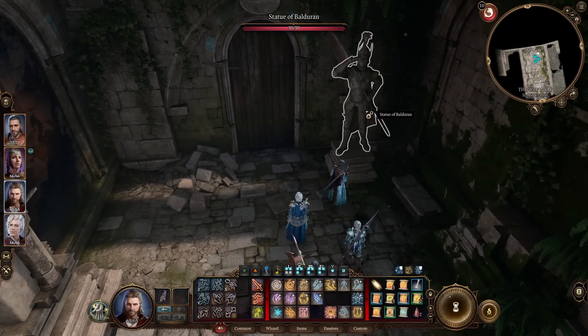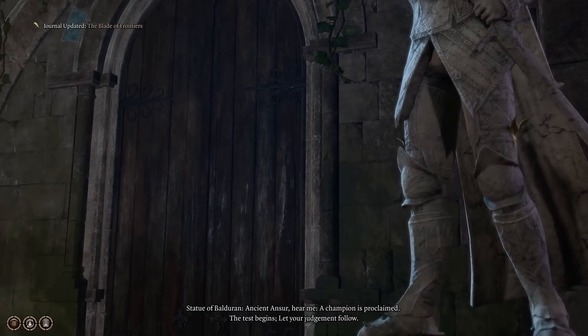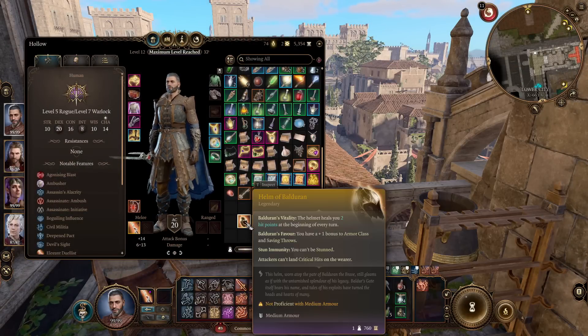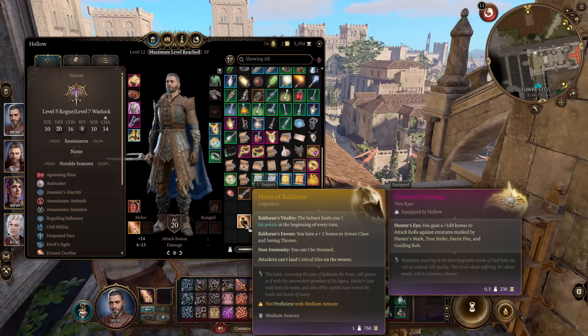Moving on — how about a secret beneath the city that's tied to the very origins of Baldur's Gate? This hidden location is the Wormway, and it rewards not one but two incredible legendaries you will not want to miss. There is a legendary greatsword, which is a two-hand weapon, and there is a legendary helm, which is medium armor, with incredible passives and perks on both. These originally belonged to the founder of Baldur's Gate, so there's some really cool detail here. The helmet heals you for two hit points at the beginning of every turn, which is insane. It also gives you a plus one bonus to AC and saving throws, provides complete stun immunity, and you can't be critically hit while wearing it — one of the best items in the entire game.